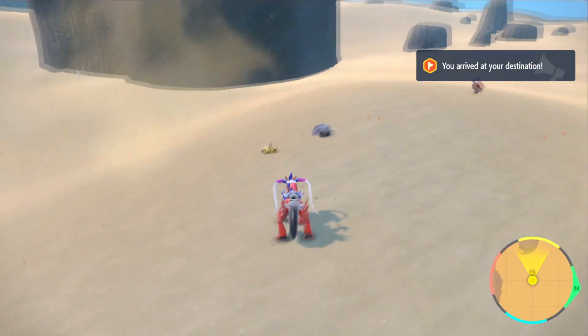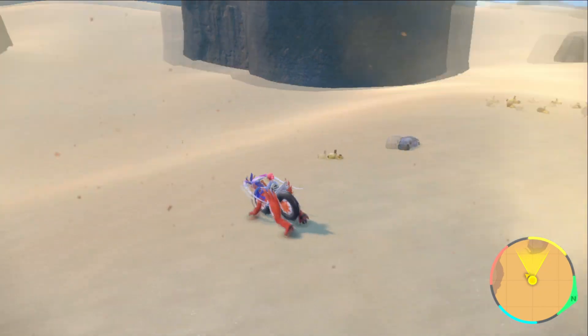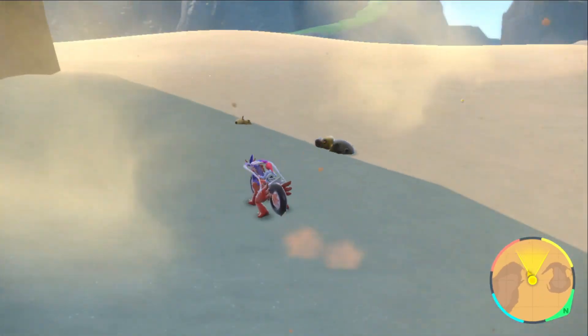If you come to the first marked spot, there's a female Hippowdon chilling here in this sand. If you want the male version, you can just continue in between these two rocks over here and you should be able to find the male one also over here just like this.